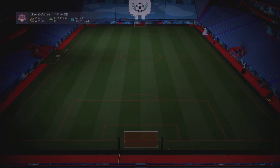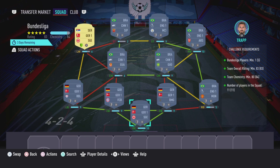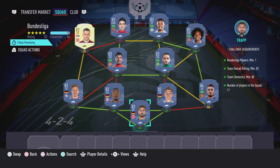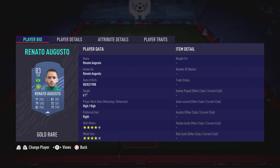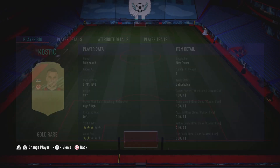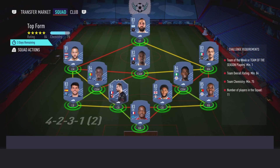Now moving on to the Bundesliga section. Like I said, this is going to cost you guys 54,000 coins to complete. No loyalties required — as you can see, even though the left winger does have loyalty, it does not affect this SBC whatsoever. Here are the players I used, and that is the Bundesliga section completed.